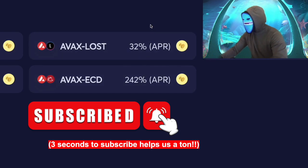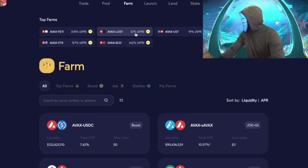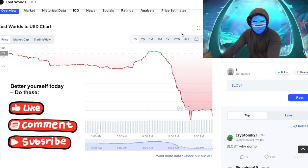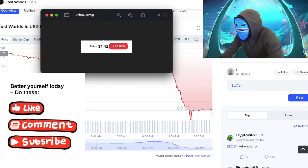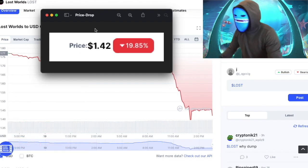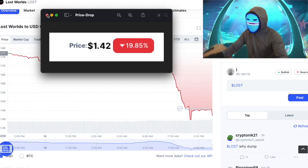We're going to see what that did to the price of LOST — AVAX is too large to be affected, but LOST is much smaller. What happens when a micro-cap like LOST drops from 600% to 32% APR? Looking at the price, we are down 20% in a single day. As soon as the APR adjusts down like that, you see the price react right away — people say 'my high returns are over' and that incentivization staking completely flips.